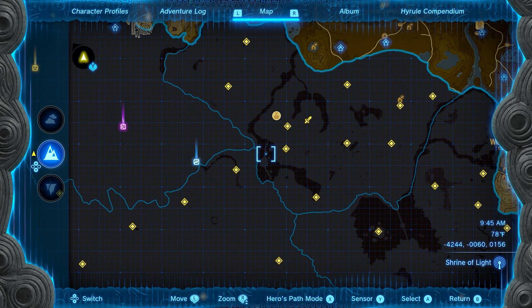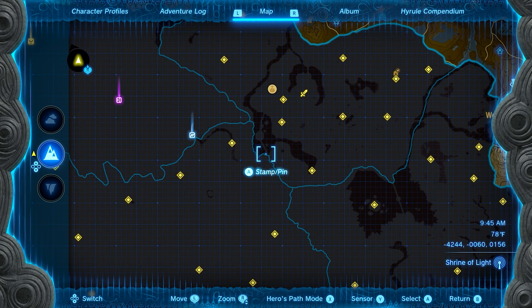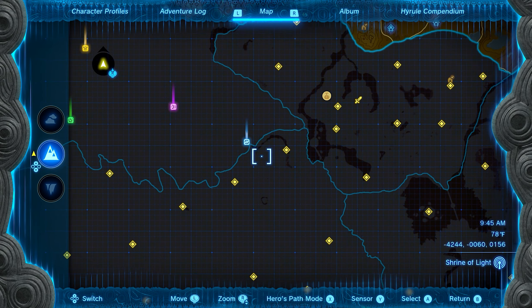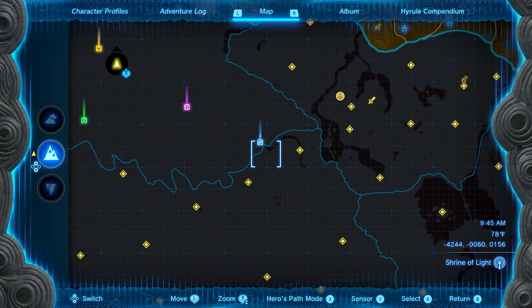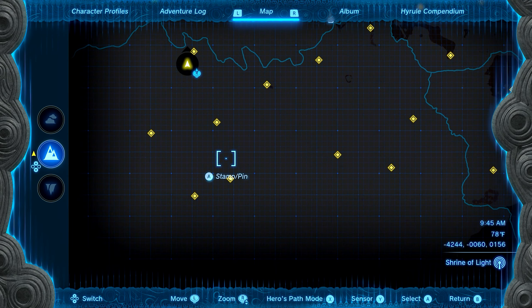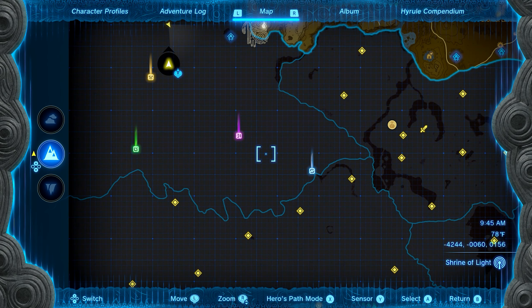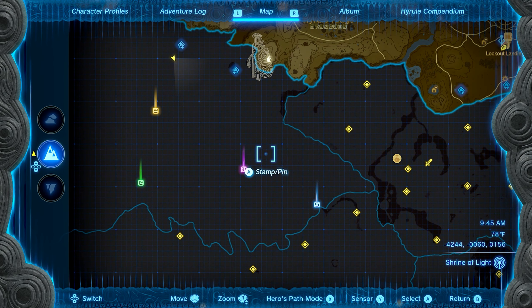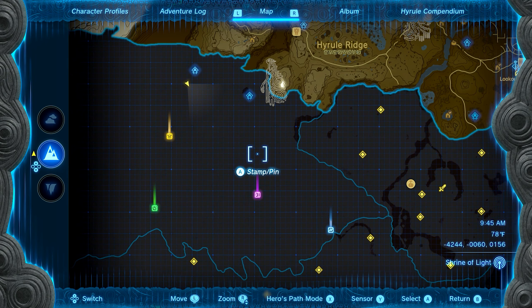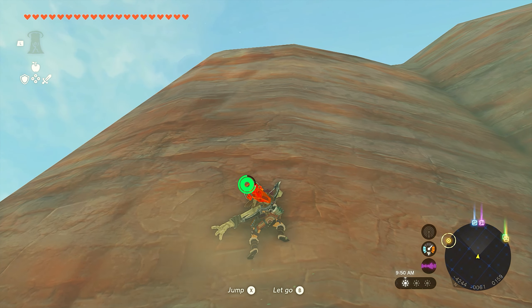Instead of coming at this the normal way - there is a bridge, oddly enough, called Dig Dogger's Bridge that has a path that comes through here and snakes through a couple bends and valleys. It snakes up here and then bleeds right into the Gerudo Desert, and I think from the Gerudo Desert area is how they want you to organically get to the Gerudo Highlands.